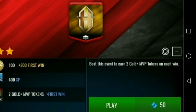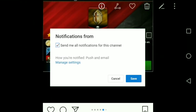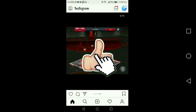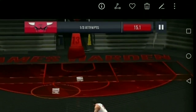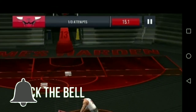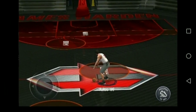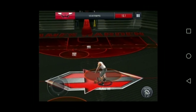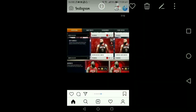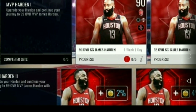You earn gold plus MVP tokens on each win, and then you need to use those to upgrade James Harden — that's how it will work. As you can see, this is the look in-game of the James Harden court. Hopefully they will do that with a bronze James Harden or something like that.